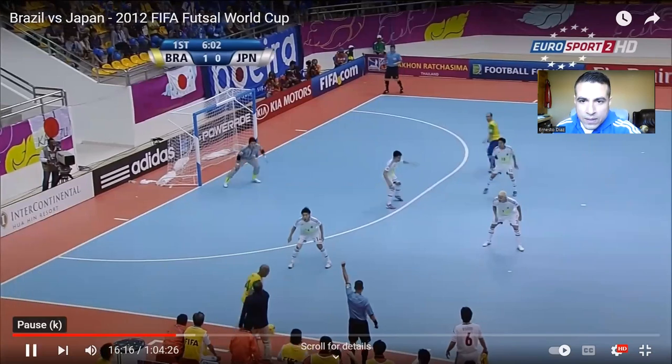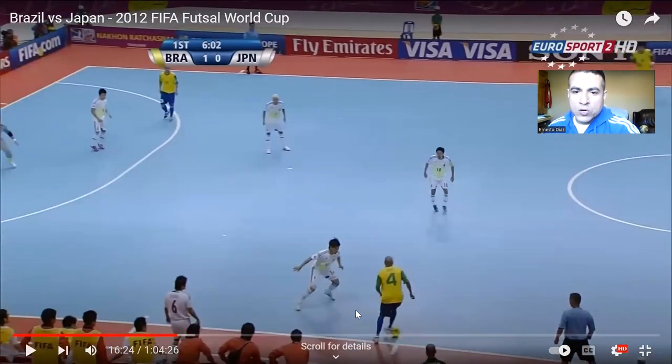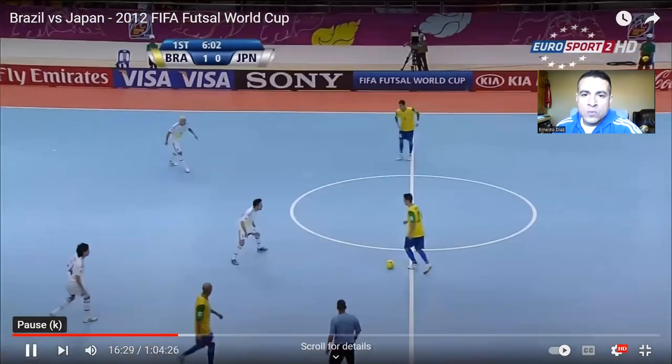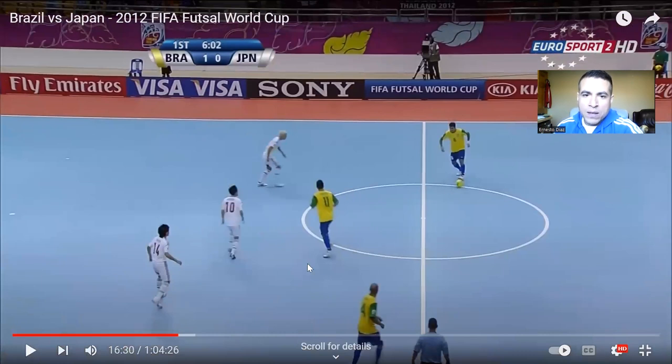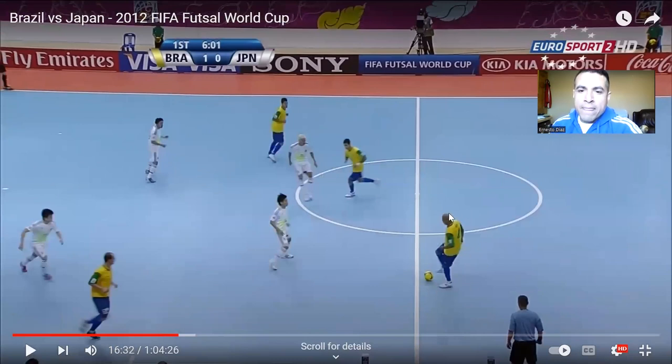He thought maybe he could take this guy one-on-one — he did — and now he's going to distribute and make a pass. That was number four, the fixo, who passed the ball. It's almost like their center back, but there he is up here. The Pivo, their forward, has now made it up high. They're balancing it out again, getting back into their positions — but not static, they can move around. Number four comes all the way back. Now he is the fixo again — the deepest player, closest to the keeper. The forward came back from his position up high as well, creating a numerical advantage.